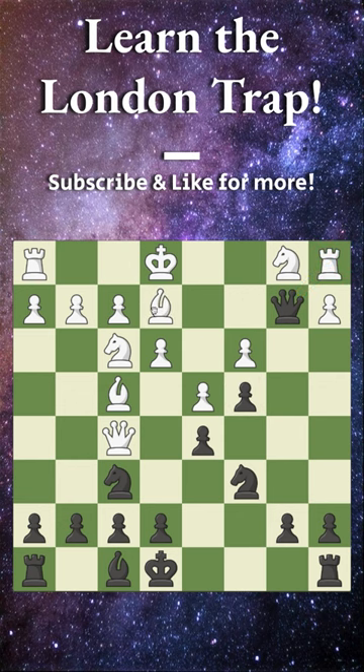The only thing to watch out for: after bishop to e2, do not take immediately, because after queen to c2 our queen is trapped. First play pawn to e6, they have to back their queen up, and now you capture the rook and you are simply completely winning.